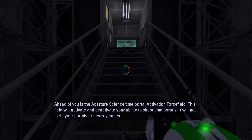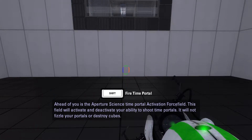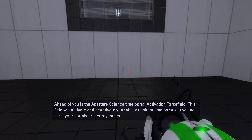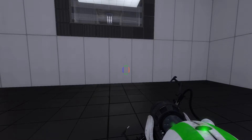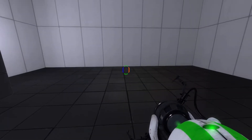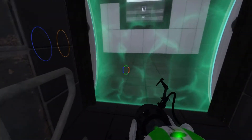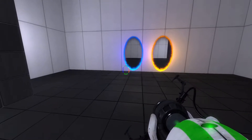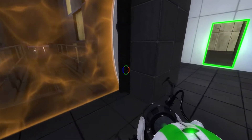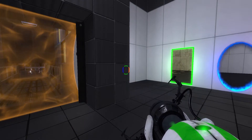Ahead of you is the Aperture Science time portal activation force field. This field will activate and deactivate your ability to shoot time portals. It will not fizzle your portals or destroy cubes. So just to expand on what the announcer said — that actually does not affect any portals we have placed. So if I place portals right there and then go through the material emancipation grill, it does not affect the regular blue and orange portals.